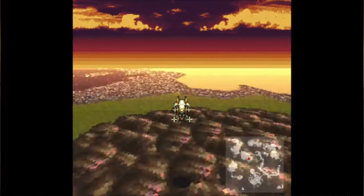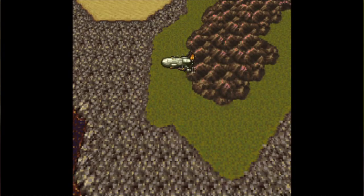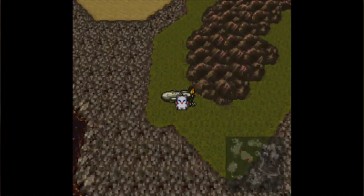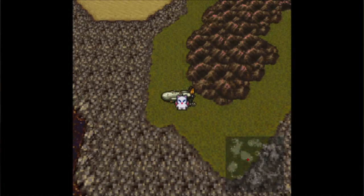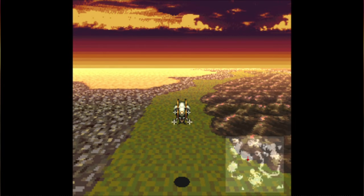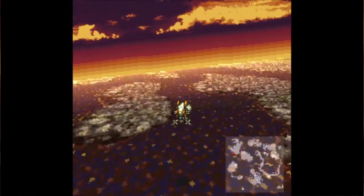I should probably save somewhere — let me land and save so I don't end up caught off guard. The blue dragon, gold dragon, and skull dragon are all within Kefka's tower, so those will have to wait unless we decide to push into Kefka's tower. Really, the only dragon we can probably attempt right now is the storm dragon over in Zozo.